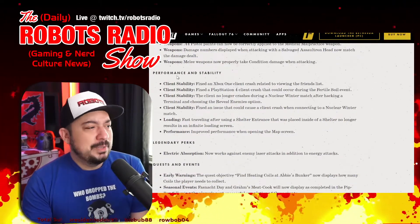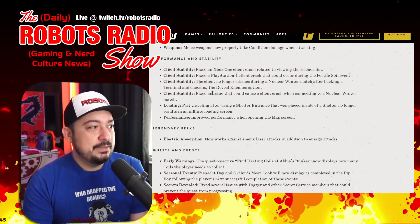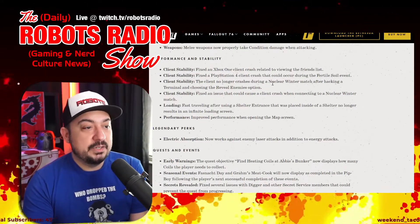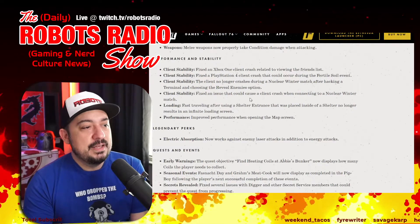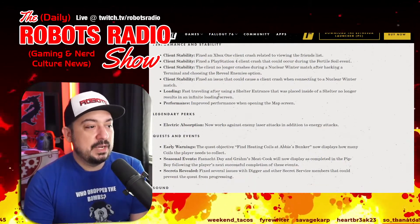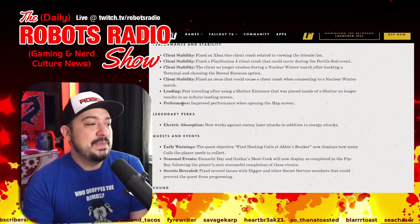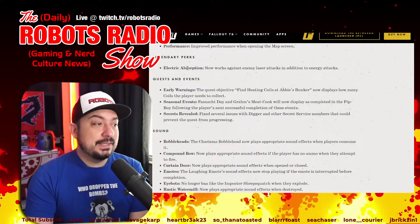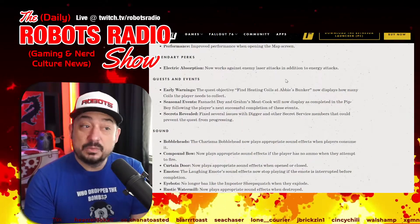Performance and stability: client performance and stability updates made for Xbox and PlayStation. The client no longer crashes during nuclear winter after hacking a terminal, or when connecting to nuclear winter. Fast travel after using a shelter entrance placed inside a shelter no longer results in an infinite loading screen. Map performance improved when opening the map screen. Electric Absorption legendary perk now works against enemy laser attacks in addition to energy attacks.